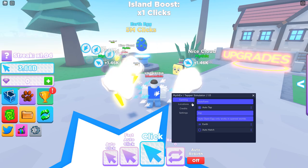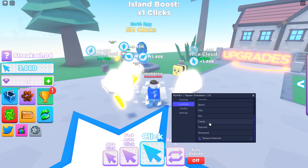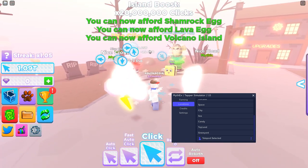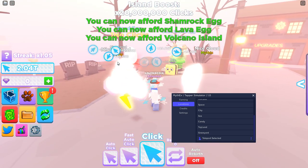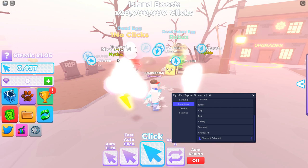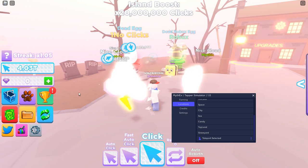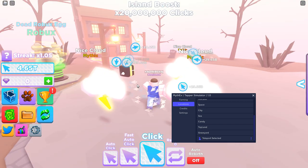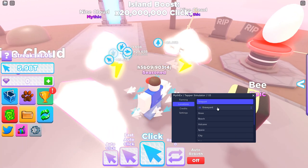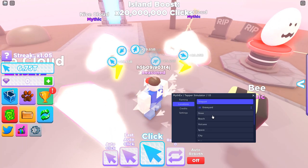If I go back to this location — Graveyard, teleport selected — you can see I'm getting instead of 20 million, I'm getting 29 billion dollars per egg that I hatch. That is a ridiculous speed.